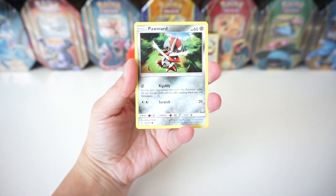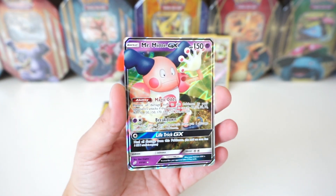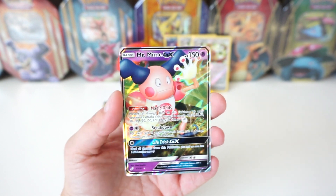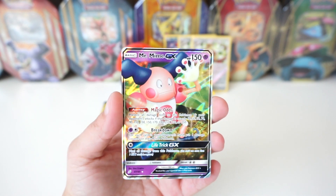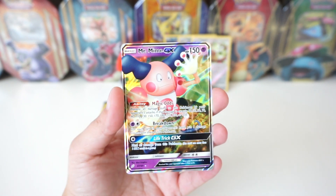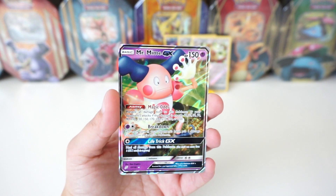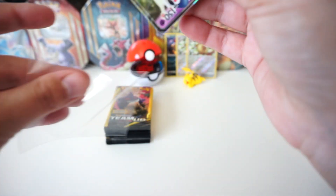We've got a Fighting Energy, a Pawniard, and then we've got our first hit — we've got a Mr. Mime GX! Check that out, our first pull — Mr. Mime GX. What an epic looking card. We're gonna go ahead and sleeve that up and throw it in the back.